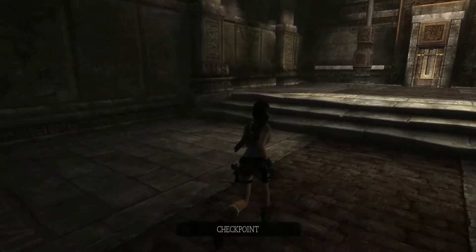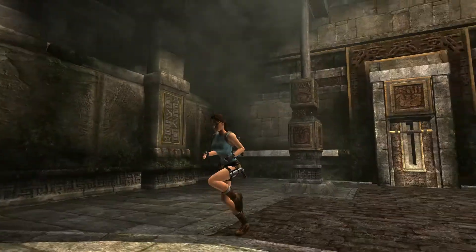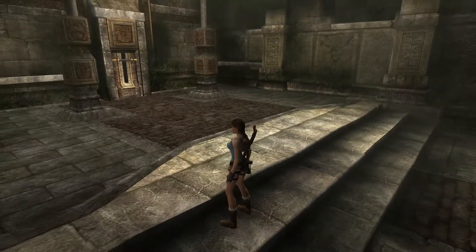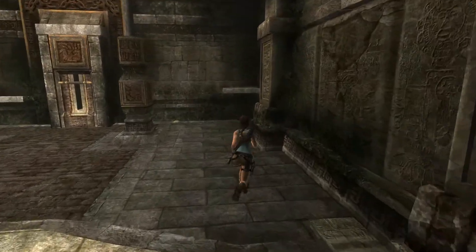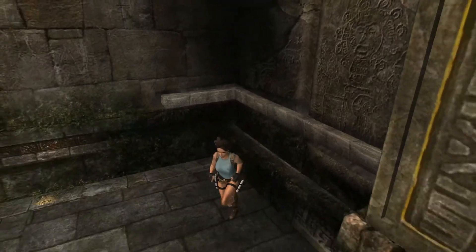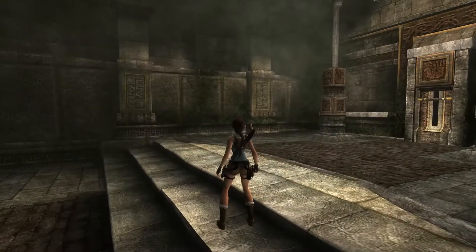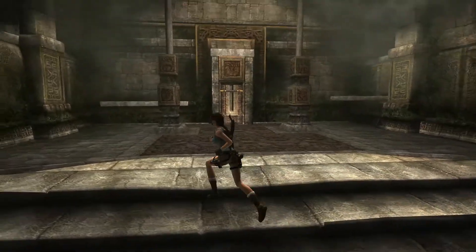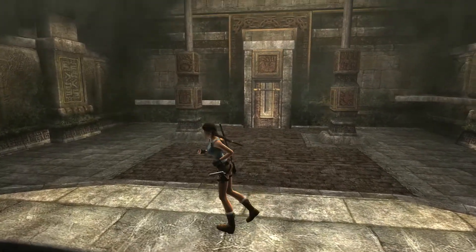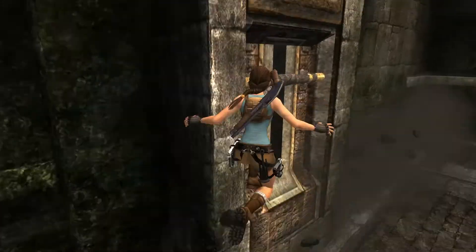There's something up there. What was that? Why is there a ledge here? Is the ground going to collapse? That must be it, right — that's the only thing that makes sense.